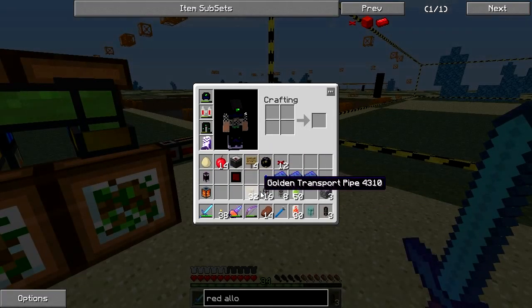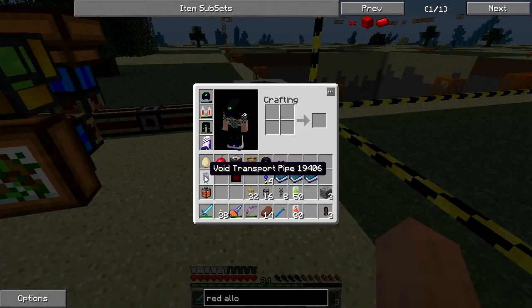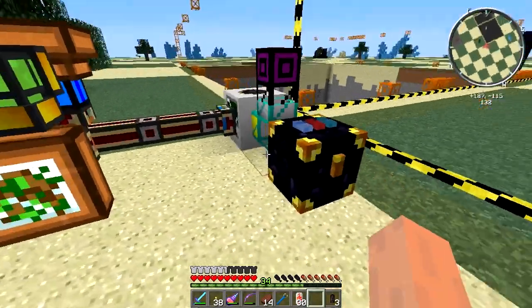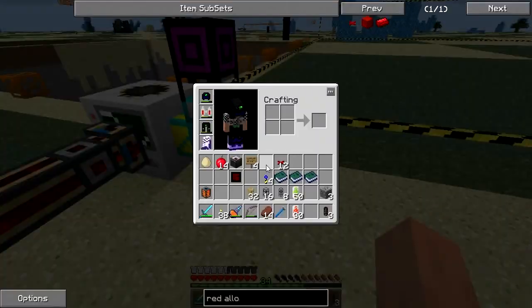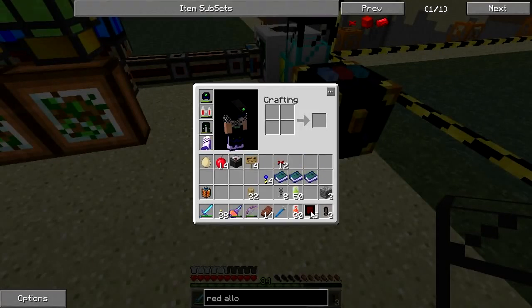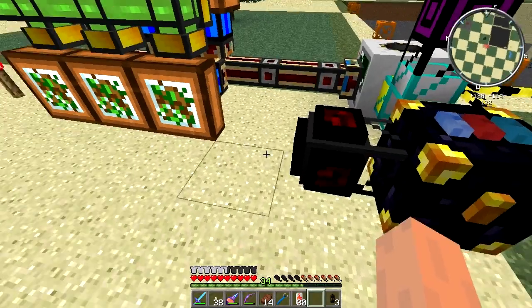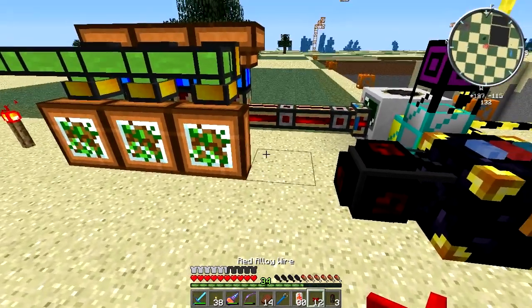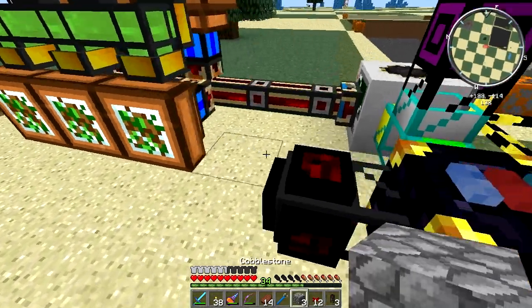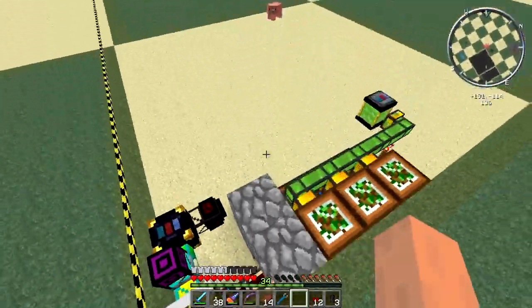Now I need my diamond transport pipe and a void pipe on the top. Let's put a gate on here. We won't send the signal just yet — I need those on me. And we'll send it like that, with wire down here, wire up here, and there.